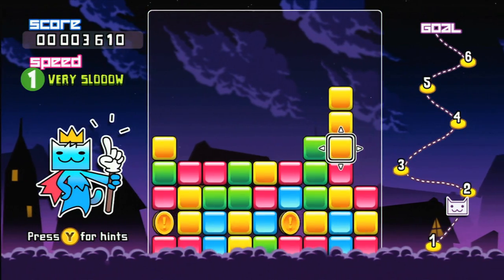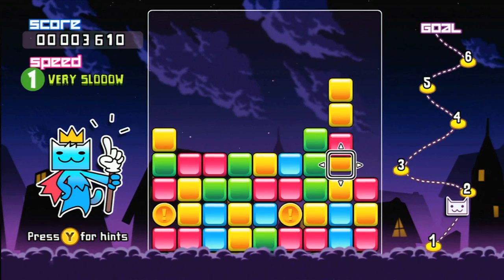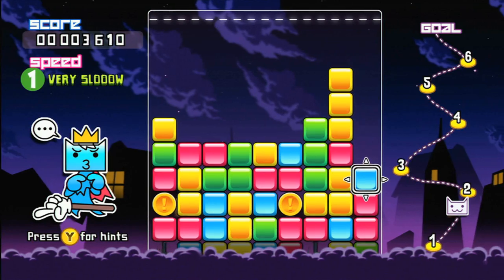The second entry in the Arcado series, Swap, takes its inspiration from these Puzzle League games, but throws in a number of new and interesting elements. The first and most noticeable is the cursor.